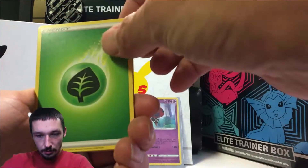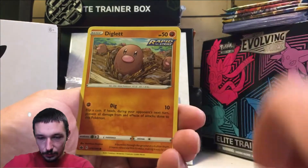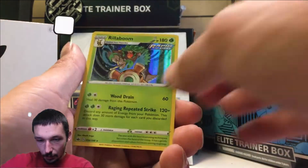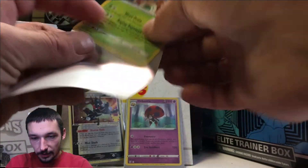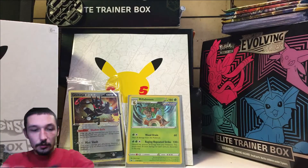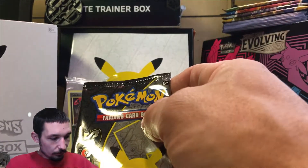Here we go — one, two, three, and four. We got a grass energy, Kirlia, Justified Gloves, Weeding Gloves, Diglett, Golett, Deerling, Sneasel, a reverse Castform. We got a holographic Rillaboom — that's some really cool looking art too. At least the Chilling Rain gave us a little bit of something. Now on to what we're really here for — the Celebrations, to celebrate the birthday!